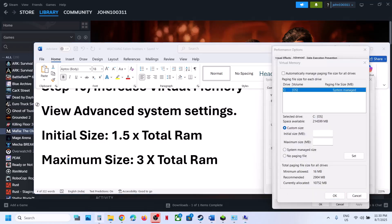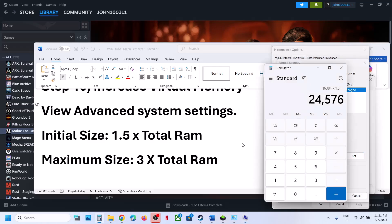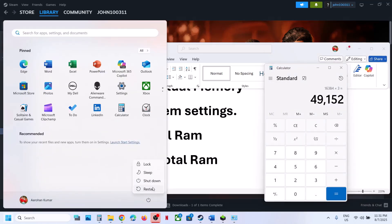For the maximum size, use 3x your total RAM in megabytes. For 16 GB RAM: 16 GB × 1024 = 16,384 MB × 3 = 49,152 MB as the maximum size. Enter these values, click Set, then click OK and Apply. Restart your computer. After the system restart, launch the game and check. If that does not work, go to View Advanced System Settings again, navigate to the same paging file settings, and this time select System Managed Size. Click Set, OK, restart your computer, and after the system restart launch the game.